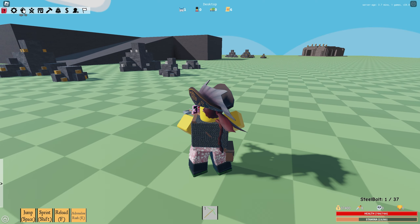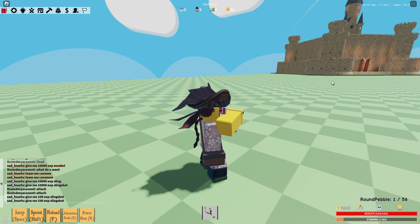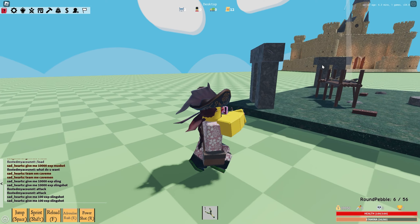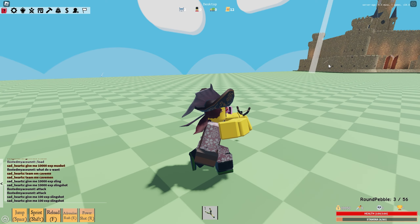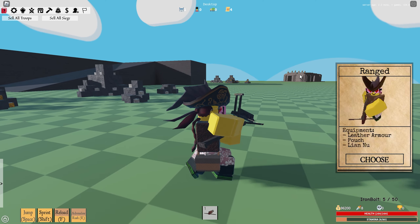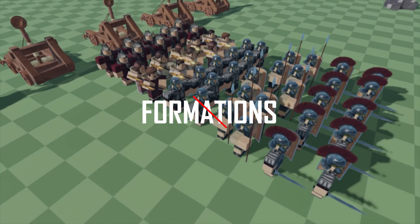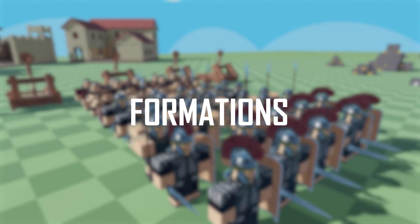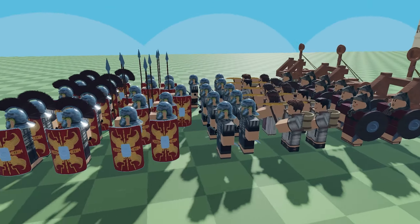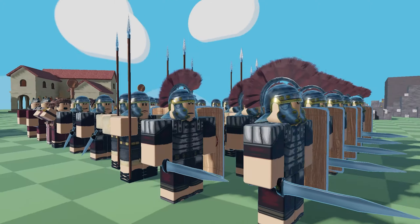In the past, we saw many bug fixes and optimization changes to the game's overall gameplay and performance, but not as extensive as this. Stone has worked hard for two months to bring these changes, and his labor has finally borne fruit. Stone has squashed many bugs and rewritten much of the game's code.